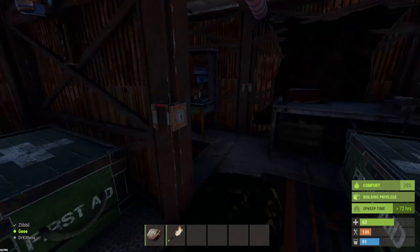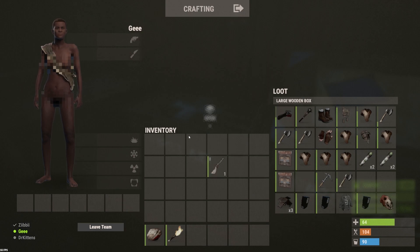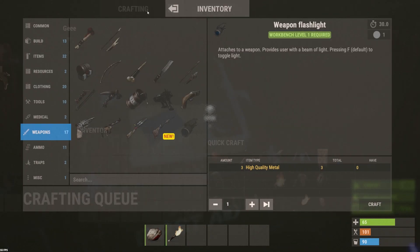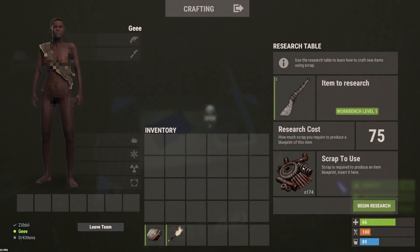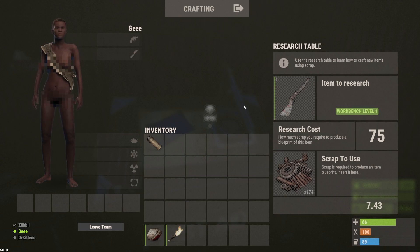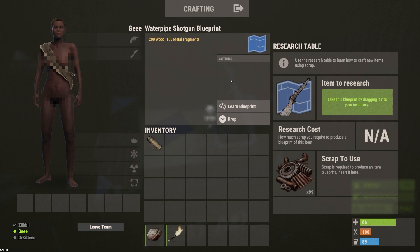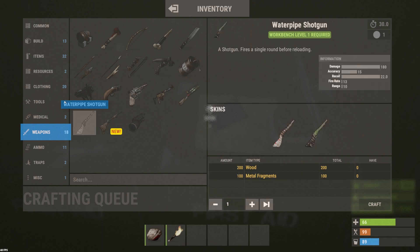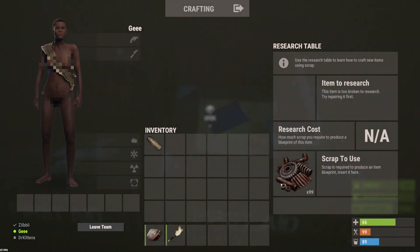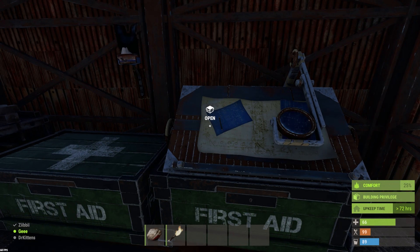I'm going to show you guys what a blueprint looks like using a water pipe shotgun. I don't actually have the water pipe blueprint yet in my weapons section, so I'm going to research it — 75 scrap. That's it. Once it's done it turns into a blueprint — a simple blueprint, not that hard. Now that I've learned it, it appears here in my weapons: water pipe shotgun. Now I can craft it, choose skins for it, and craft it that easily. You can see it used 75 scrap.